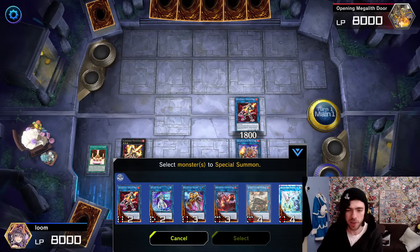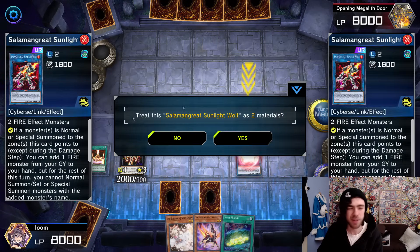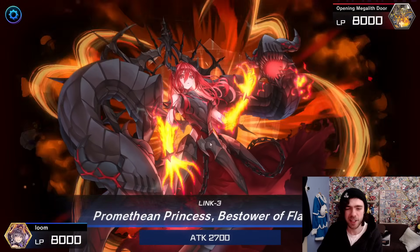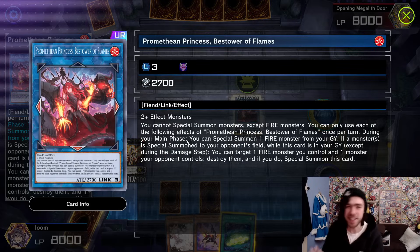Then we're going for a copy of our Promethean Princess — Promethean Princess, the Bestower of Flames. Pretty sick name, very Dark Souls-y sounding. This card has three effects to worry about. The first one is: whilst it's on the field, you can only summon Fire monsters. Keep that in mind because it stops you going into Access Code Talker plays and all that kind of stuff if you already have this thing on the field.